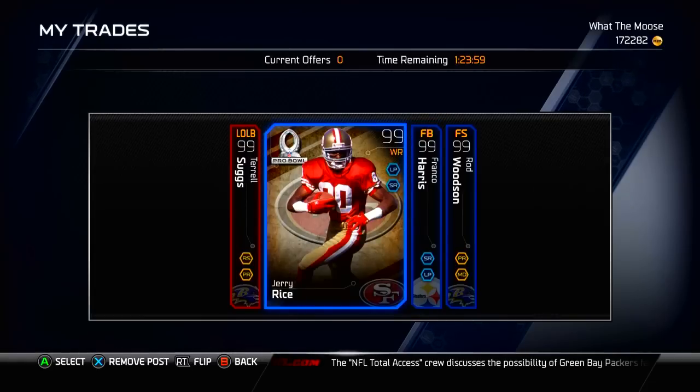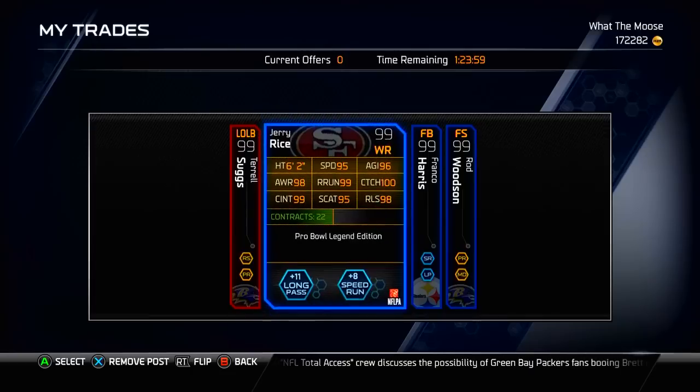Next up, we have Jerry Rice, the Pro Bowl version, 99 overall. This is a very, very good wide receiver if you guys have never used him. If you want to, you could also sell him — he usually fluctuates between 60 and 80K depending on when you want to sell him. But honestly, if I were you, I would just use him on your team. He is an amazing receiver, one of the best catching receivers in the entire game. Definitely not a speed receiver by any means, but he'll get the job done in almost any situation.